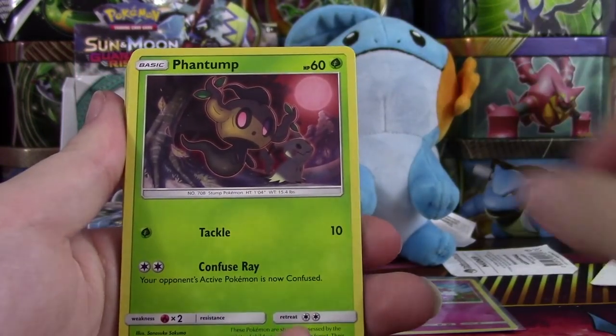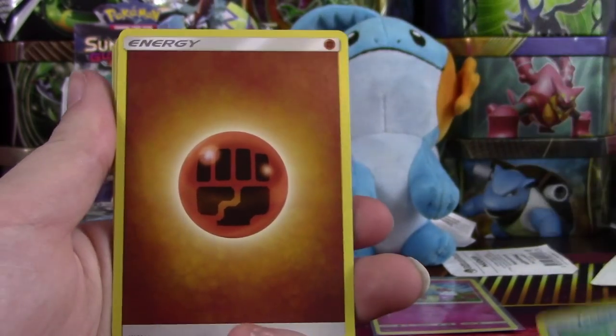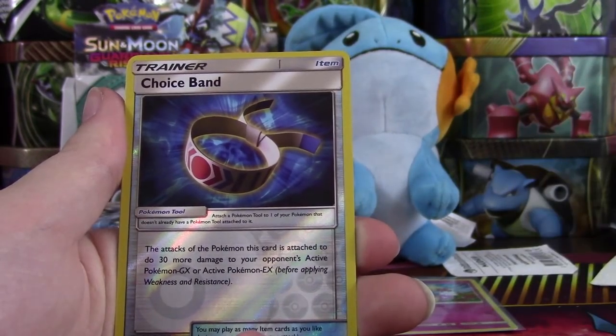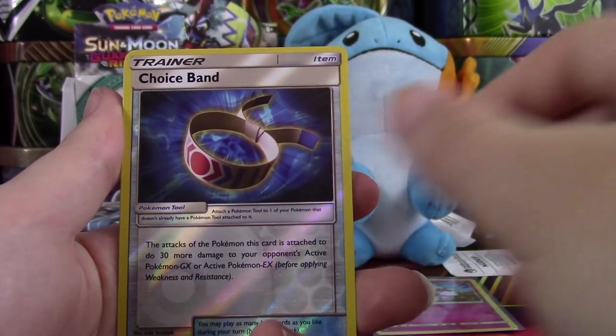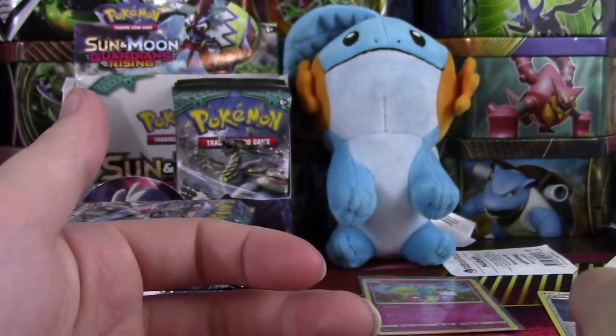We have a Stufful, Phantump, Helioptile, Beldum, Tentacool, Fighting Energy, Alolan Graveler, Altar of the Sunne, Matang — ooh, a Reverse Choice Band! I'm going to set that one off to the side because that's a good pull. And again, Oricorio — just one of the many in this set.